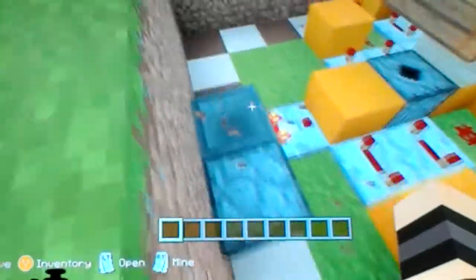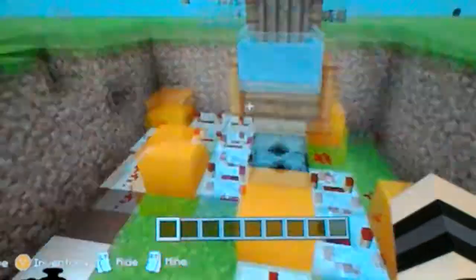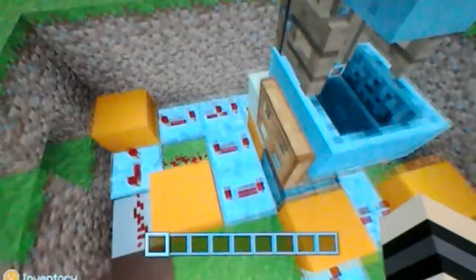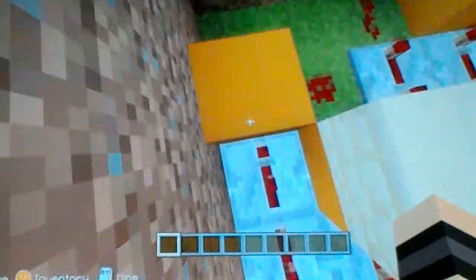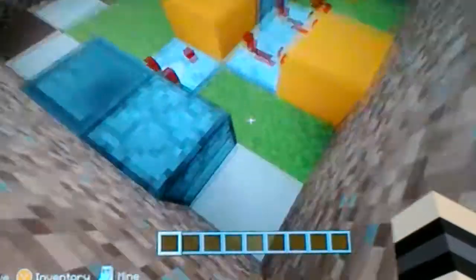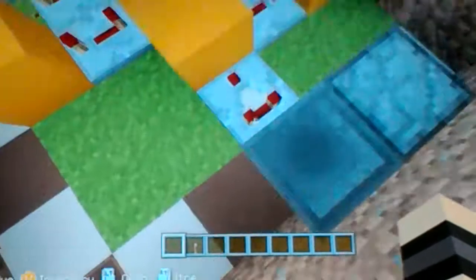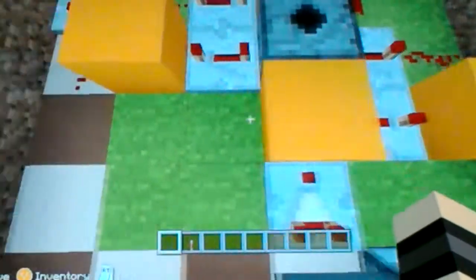What you want to do is place the dispenser there, and you want these redstone repeaters going around — four ticks here and two ticks there — then a block, then redstone dust. This here is a dropper, and you put the items in it at the very start like that. Then you'll have the hopper going into the dropper, which will have a comparator going into that block.